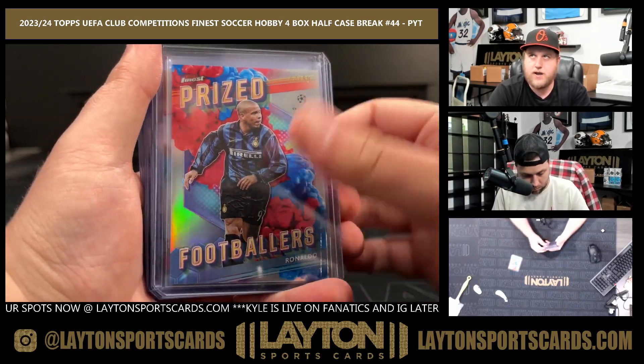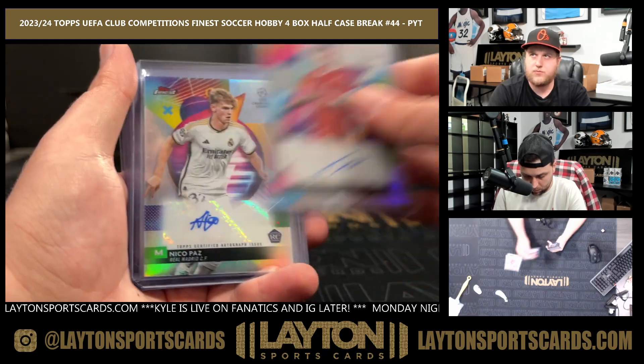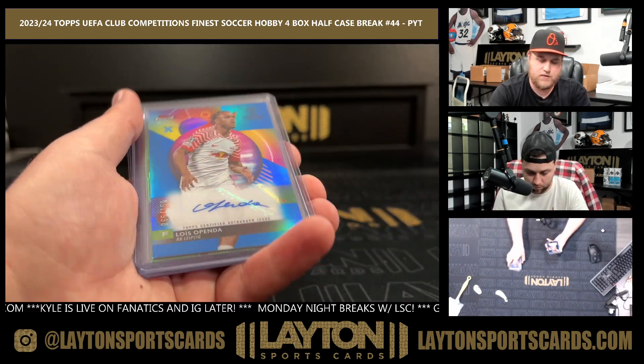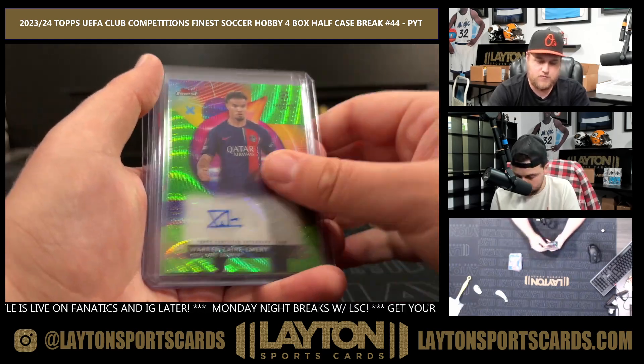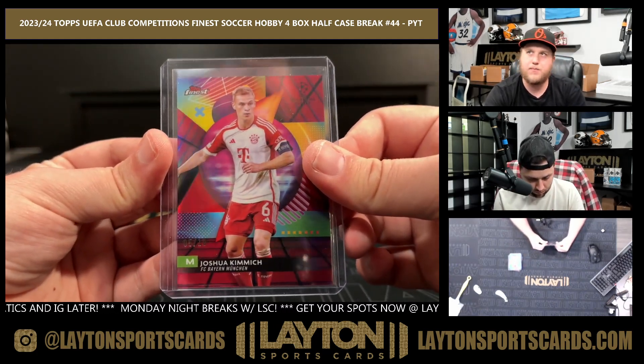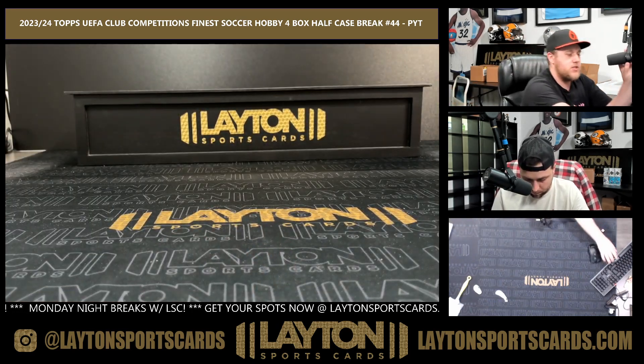Gold Lewis Miley to 50, autos of Georginio, Dominic Sobalzai, Nico Paz, Angel Alarcon, Leo Sauer to 199, to 150, Luis Openda to 99, Warren Zaire Emery, Nico Paz, and Joshua Kimmich five of ten on the red black vapor. That will do it for the break, everybody — thanks again. Baseball coming up now, some series two.